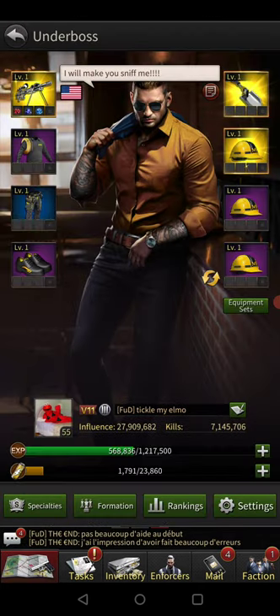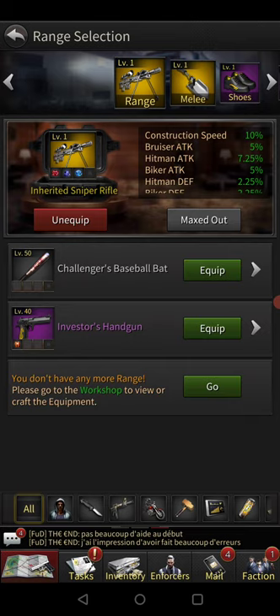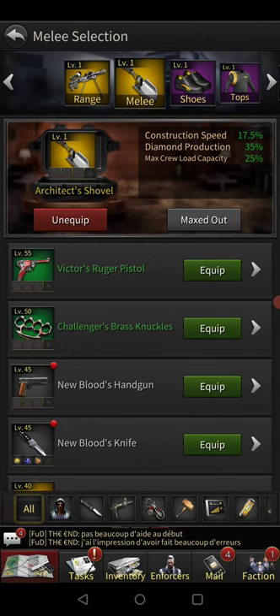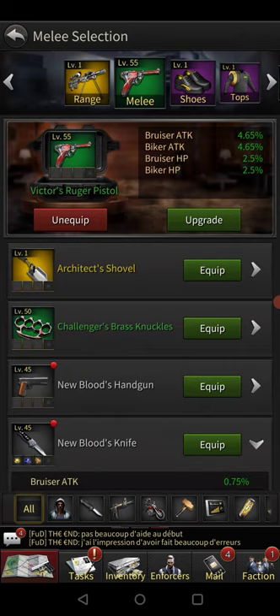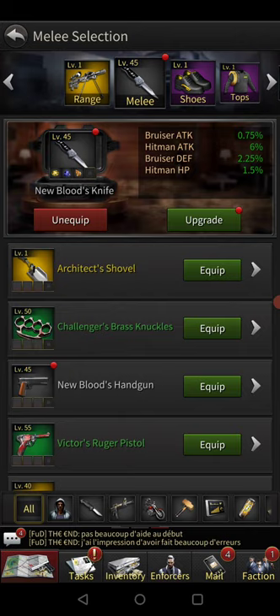The second thing is gear. As you can see, I have a purchasable gear but I also have other gears. If you go here, I've got Victor's Regal Pistol, and it gives me an attack boost to my bruisers and to my bikers — their HP and everything else. Another thing: my New Blood Knife is mostly for attackers like rangers and gunners, but I also have a bunch of gems in it to spread the bonuses out a little.